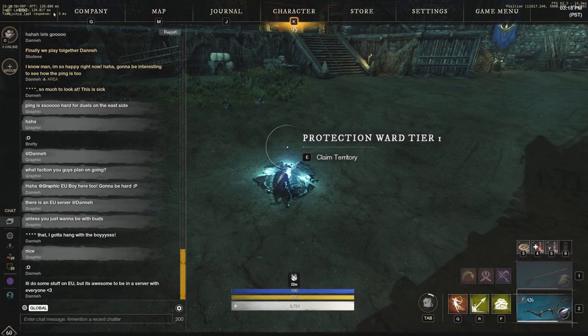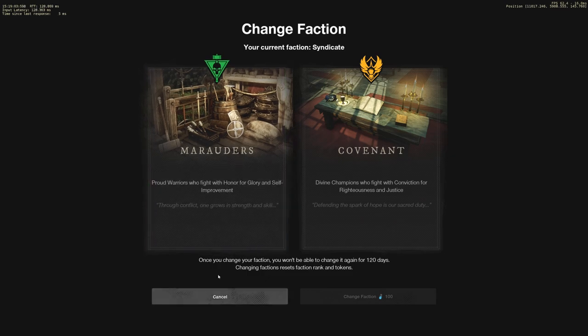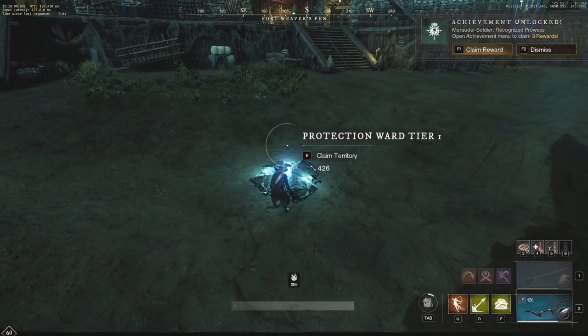But before we do so, since there is a Syndicate faction already claiming Everfall, we are going to change faction and always try to be equalizing the land out. So we go to the bio, we go to change faction, and we are going to go to Marauders. Change faction for 100 Azoth — won't be changeable for 120 days. That's perfectly fine by me.